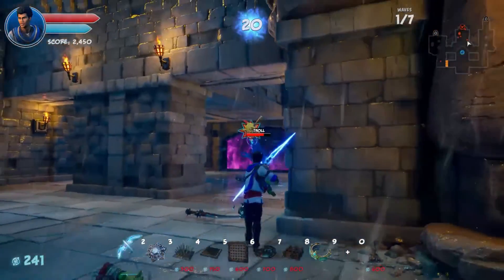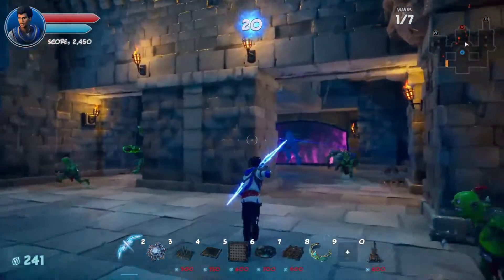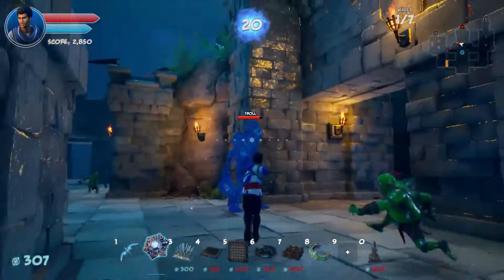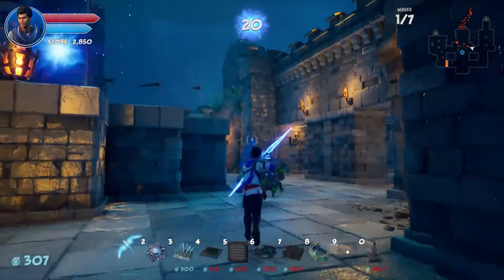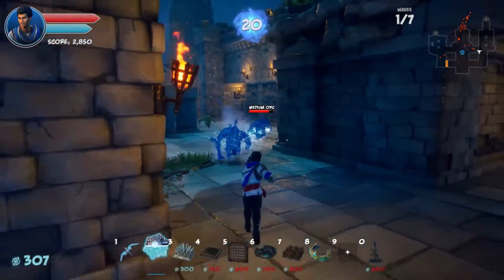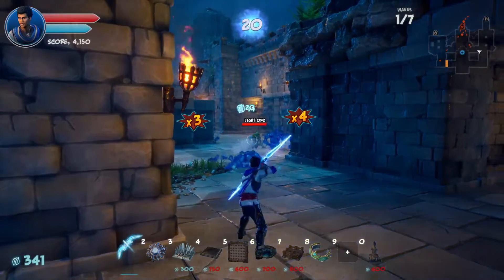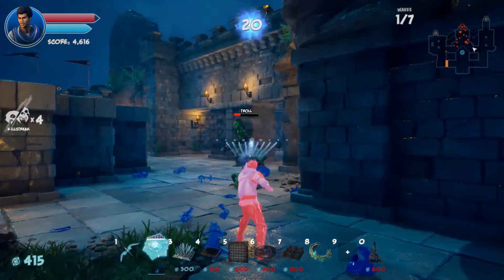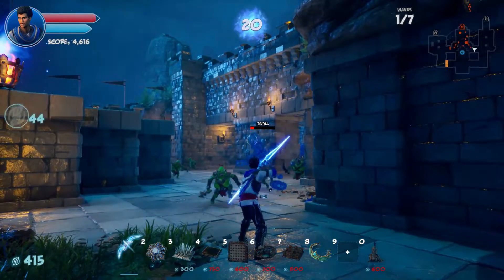Trolls — trolls regenerate health. We don't have a lot of experience with those yet. These guys regenerate — I remember. You want to take these guys down as quickly as possible because if you let them, they will regenerate health. But again, with the ice amulet, it's almost a non-issue. You just freeze them in place and headshot them.